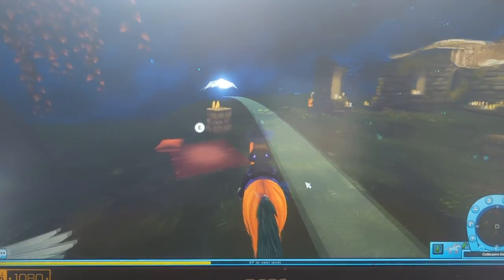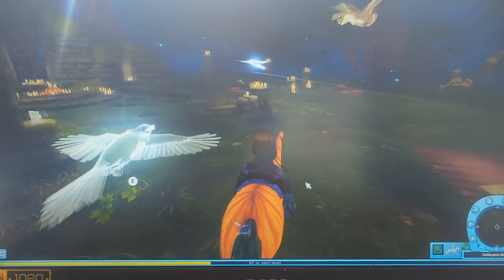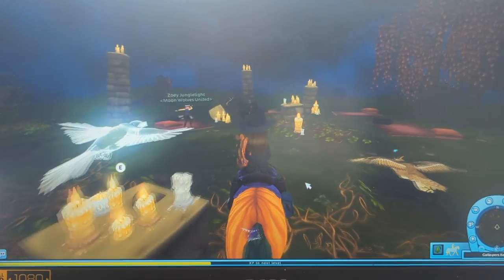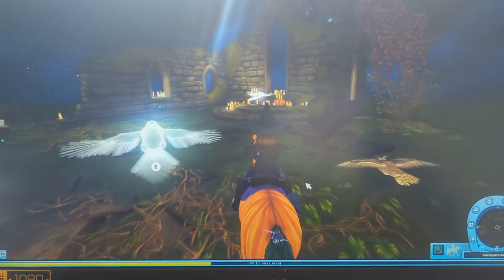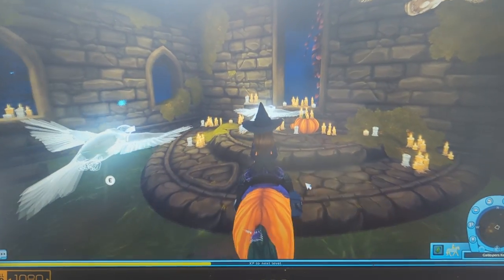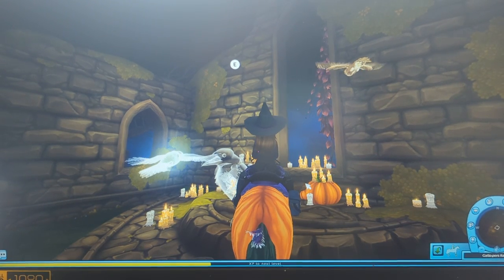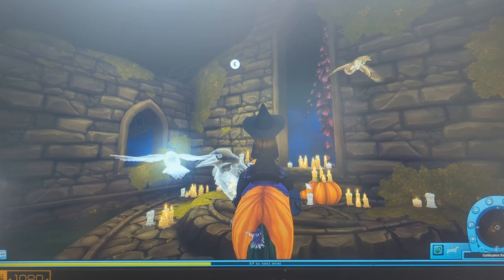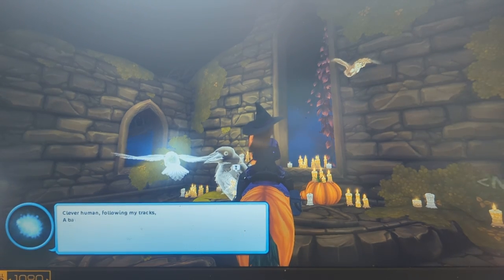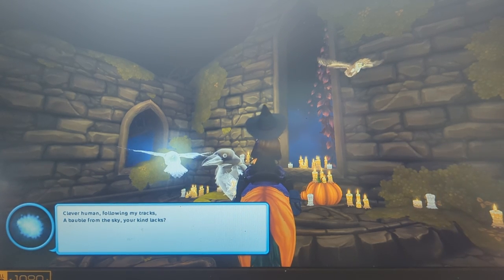You can light candles up here and there's a little sitting area. The raven finally leads you here, and then if you catch him he gives you a clue to find the sky stone or something. If you find that, then you can make the white crow or raven that is in the trail. The raven says: 'Clever human, following my tracks. A bobble from the sky your kind lacks. Look in a graveyard where my ancestors fell — you will find your precious stone hidden beneath the mighty bone.' I have not figured that out yet, but I will make a video when I do.